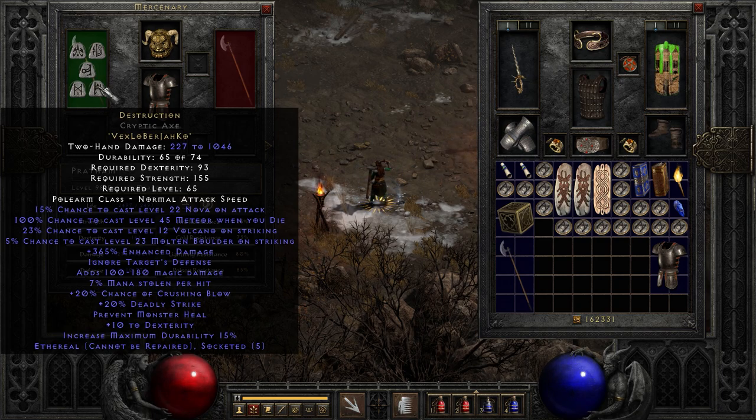Also very high damage — expensive. Vex, Lo, Ber, Jah, Ko — quite expensive indeed. Has a 15% chance to cast a level 22 Nova on attack. Also has a 23% chance to cast level 12 Volcano. Has a 5% chance to cast level 23 Molten Boulder. Also ignores target defense. Adds 100 to 180 magic damage, steals mana. Has a 20% chance of crushing blow, which does 25% of a monster's remaining HP. Prevent monster heal, dexterity, blah blah — basically this will throw down a bunch of spells.